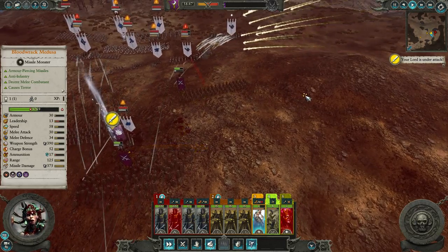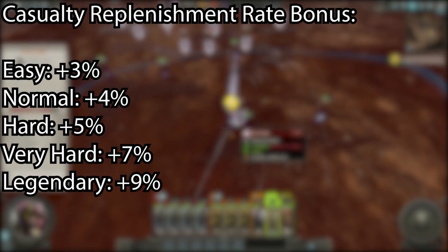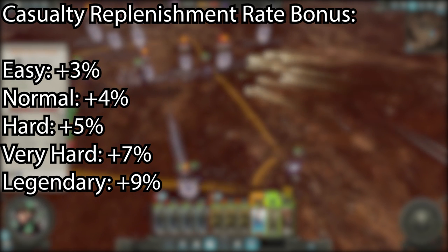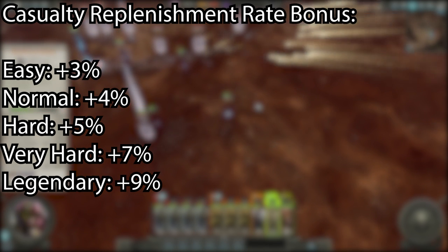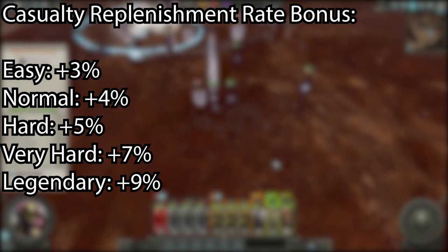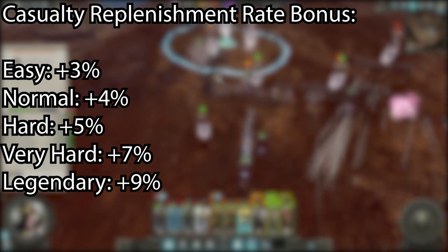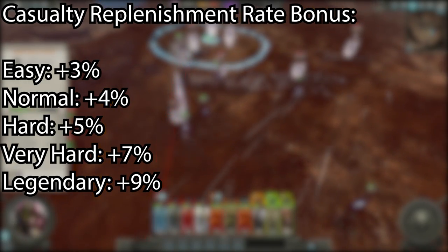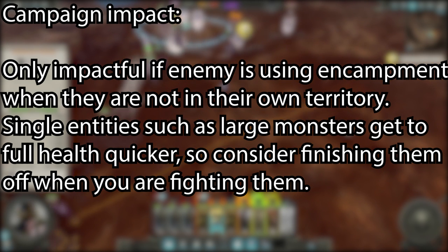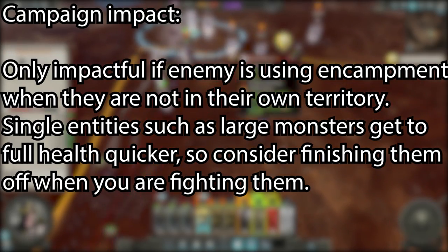On top of not taking as much damage from attrition, the AI armies also heal faster. They get plus 3, plus 4, plus 5, plus 7, plus 9% replenishment rate depending on difficulty. This will mostly be noticeable when the AI is using the encampment stance outside of their own territory. Units don't replenish when they aren't in friendly areas, so they won't really get anything from this bonus when standing in your settlements. But it does mean that huge monsters come back to full health a little bit faster, so on higher difficulties you might want to try and finish them off before the battle ends.